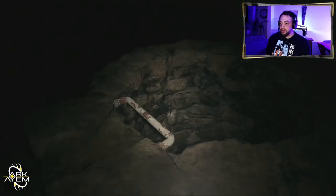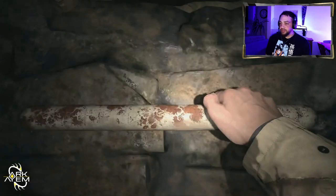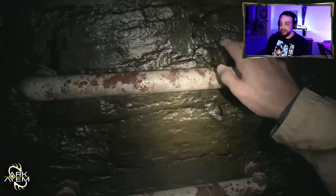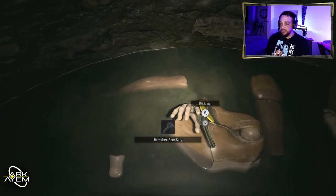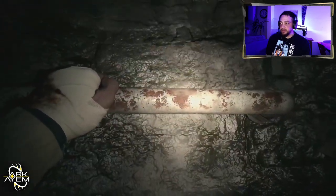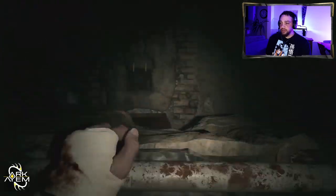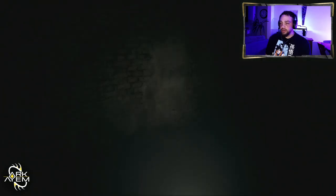I'm in the house on my own by the way, I have no family here. Is that a voice? I have no family here at the moment. Oh, there's a crib. Let's head down. This place is absolutely horrendous. Breaker box key. What the heck was that — I'm not going to like this when I get back.